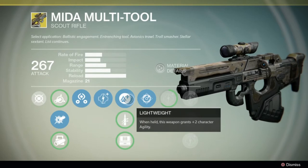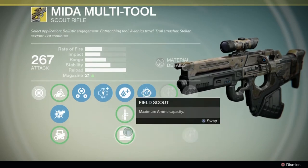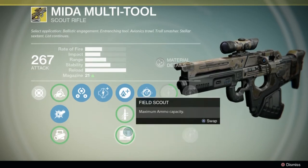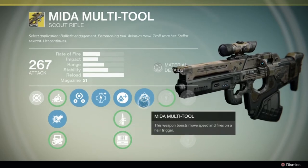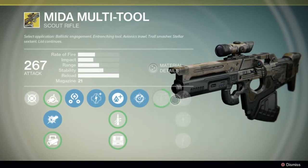Second tier we have Lightweight — when held, this weapon grants +2 character agility. We have Quick Draw — this weapon can be drawn unbelievably fast. And Field Scout — maximum ammo capacity is increased. And finally, we have the Mida Multi-Tool perk: this weapon boosts move speed and fires on a hair trigger. Everything after that is a damage upgrade.